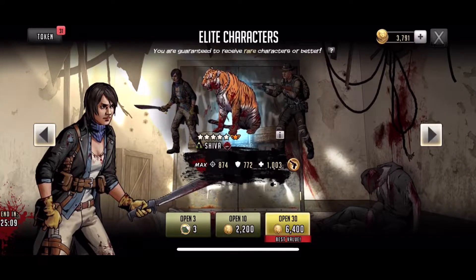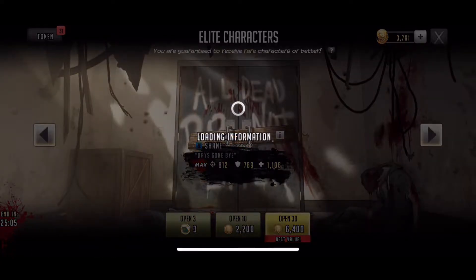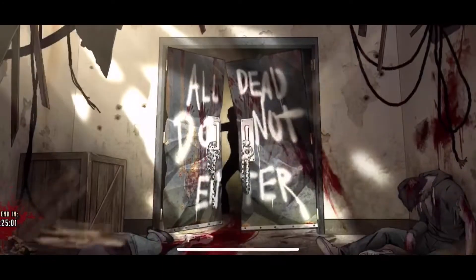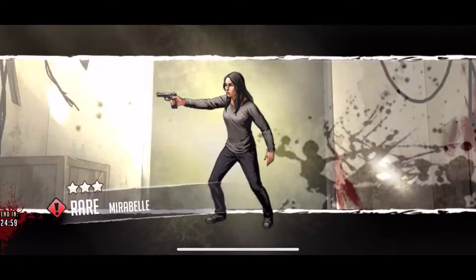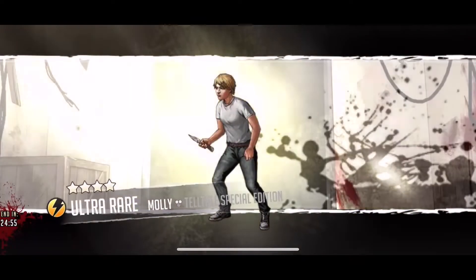I'm sorry, Scopely — I'm finally back though! Let's do these elite character pulls. Come on, give me a sensible character — that'd be a great welcome back gift. Nope, Mirabelle, Maggie, and Molly. Nothing there.